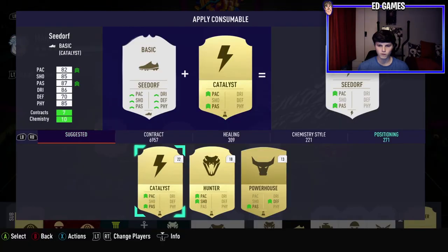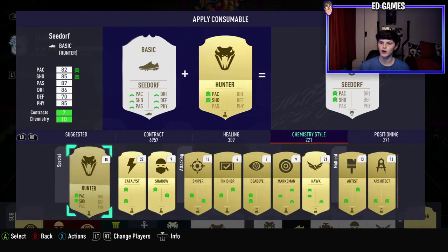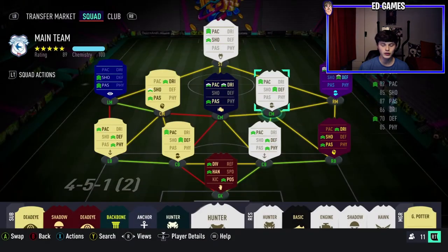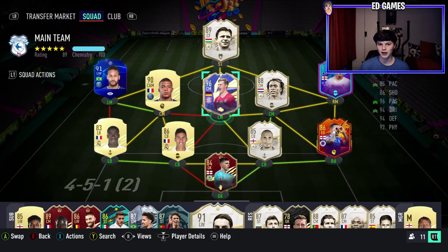I'd say that's like the poor man's Gullit — such a well-rounded card. We've got to put a Shadow on him. This is the team we're going to play him in — he'll be in midfield alongside Kimmich, who will obviously outshine him, but he'll be in there with Rooney too. Our front three is Puskas, Mbappe and Neymar. If we need a change we'll go to our five-back with Seedorf in midfield. Very excited to use him — let's get into a FUT Champions game.